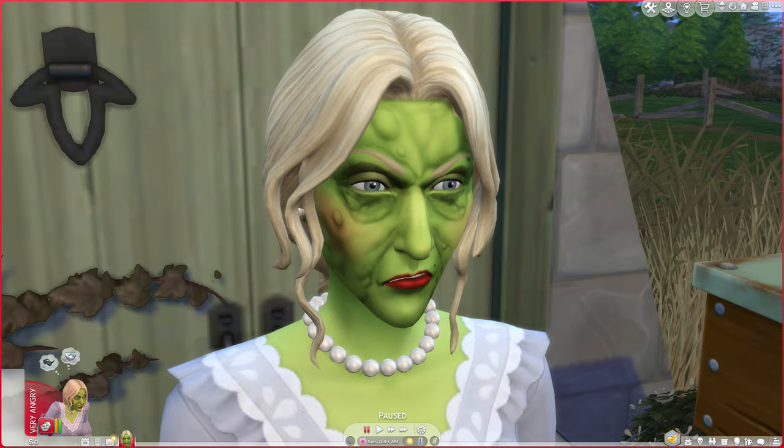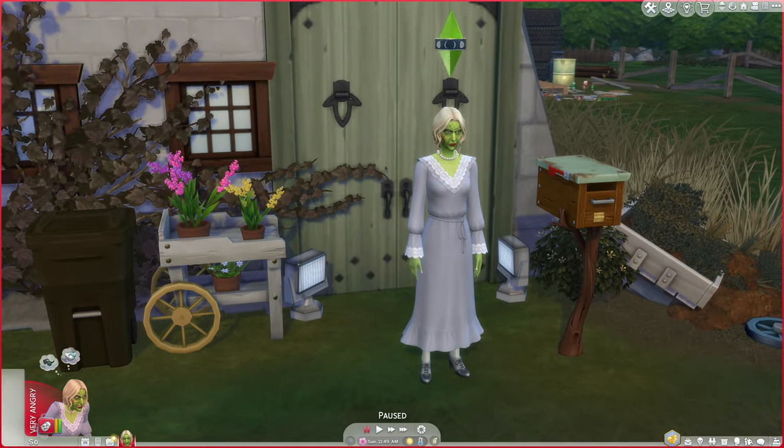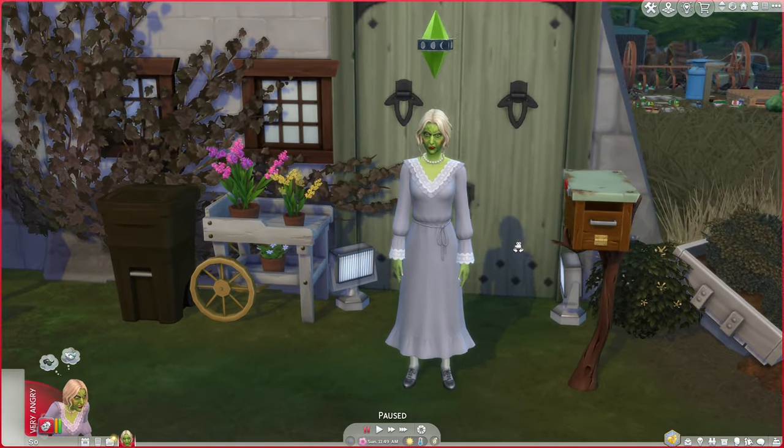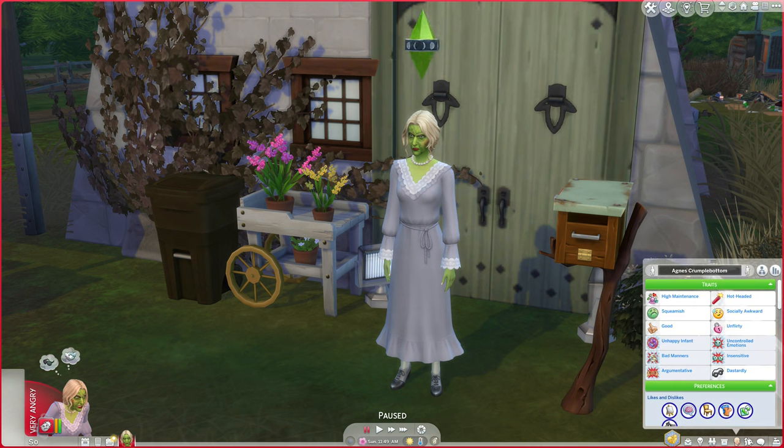That face really scares me. So anyway, this is Charity with a new series called the Seven Infant Challenge with Werewolves and Vlad. Basically, we have Agnes Crumplebottom here, aged down to a young adult. I have given her probably every single trait that will make it harder for her to socialize.